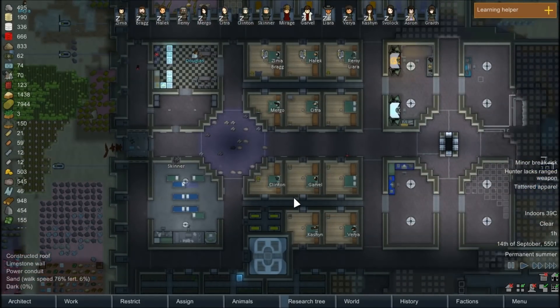We do have armor production up and running. It's easier to see on Remy — we have a full set of Kassirkin Carapace armor on Remy, and Zima has the armor but not the helmet. What I've started doing is, rather than producing flak armor, I'm just producing Carapace armor. The important people — the people that do a lot of our fighting — will get the Carapace armor, and we'll just pass down the flak armor to people that need armor less. That way we're not producing both and wasting resources.